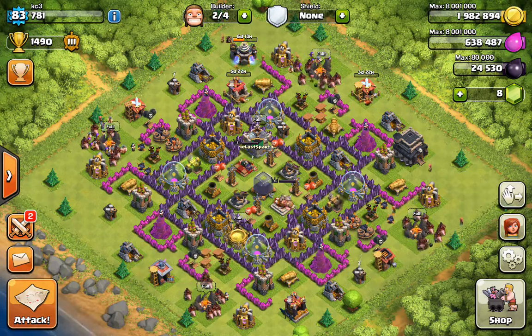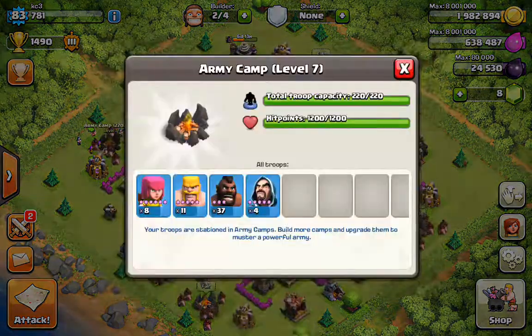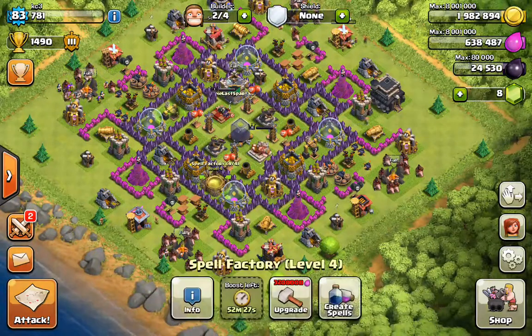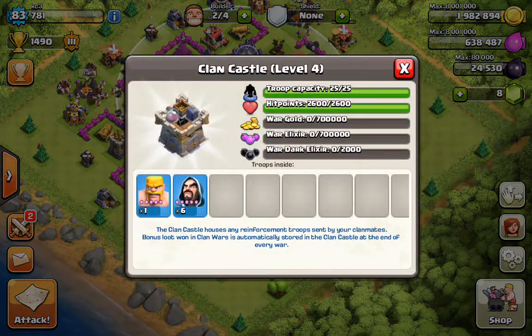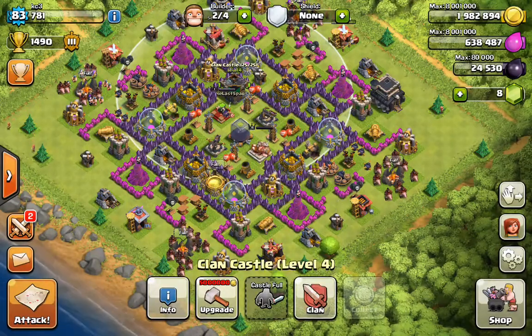We got another clan war going on. I have my army set up: 37 hogs, four wizards, 11 barbs, and eight archers. Everything except the hogs is basically to take care of clan castle troops, so you've got to be prepared for that. I also have four level four heal spells and some clan castle wizards to take care of clan castle troops if I need them.